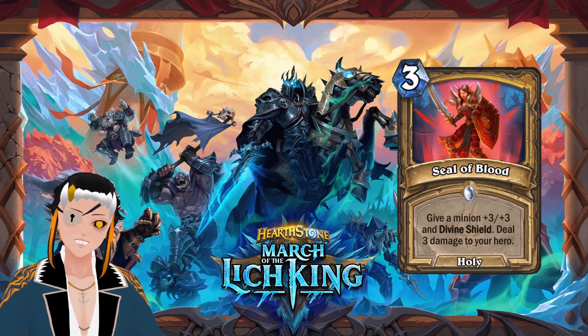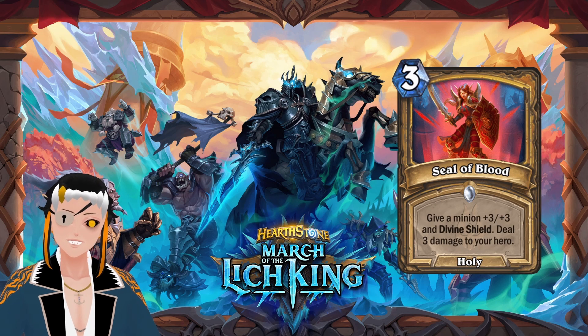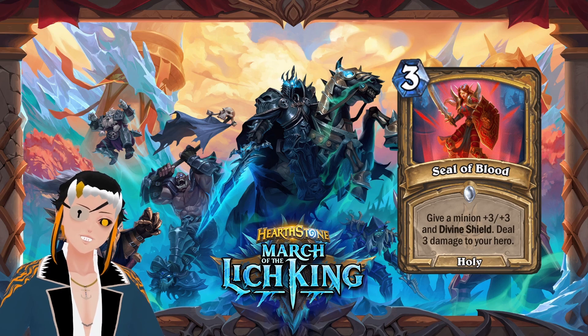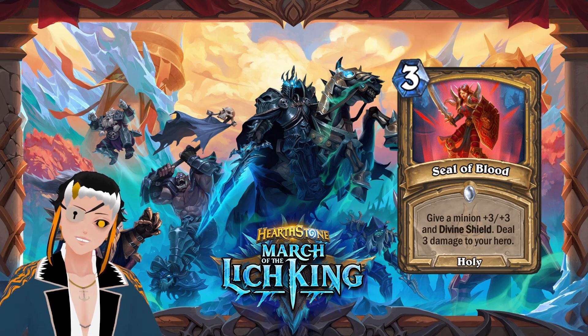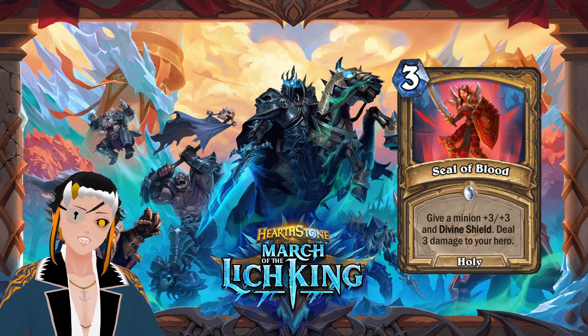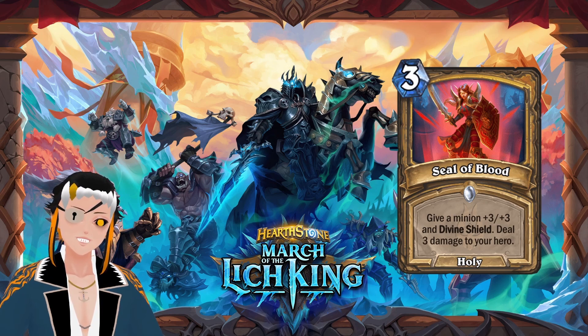For Hearthstone, Seal of Blood is going to be a three-cost mana holy spell that gives a minion plus three plus three and divine shield, and then deals three damage to your hero — a pretty direct translation from World of Warcraft into Hearthstone, which is cool. I like seeing lore actually impact some of the mechanics of individual cards. This card is probably pretty good because you can use it on turn three, and then on turn four when you have the mana threshold from the previous card, you can get the lifesteal back and heal yourself up for the three damage you're doing to your hero. It also makes a minion more annoying to deal with because it gives them divine shield, so if they don't have any silences, something like this is going to be incredibly hard to deal with.